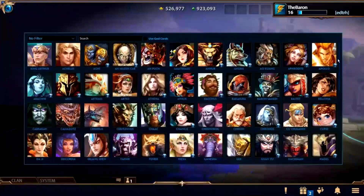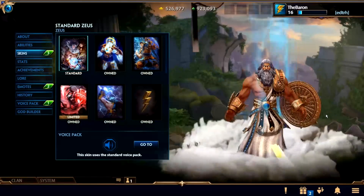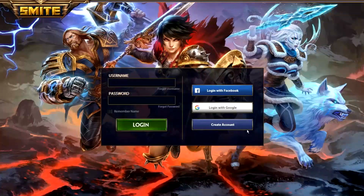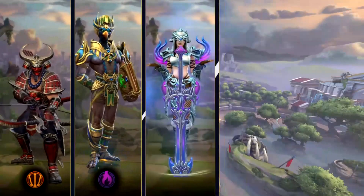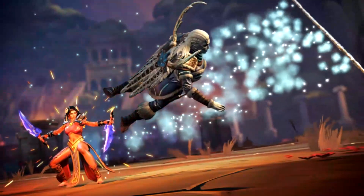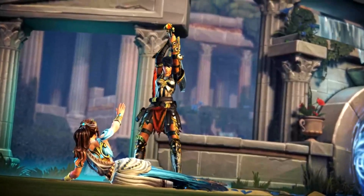In Smite, there is an ever-growing number of Gods and Goddesses for you to choose from depending on your team composition and game mode. Each God has its own defining characteristics and skillsets that create diverse gameplay. When you first create your account, you automatically start with 10 free Gods. These free Gods include two from each different class that exists in Smite: Hunter, Mage, Assassin, Warrior, and Guardian. In order to come out victorious, it is key to understand the abilities and features of not only the God you choose, but each God on the battleground. So try new Gods regularly in order to better understand both how to play them and how to counter them.